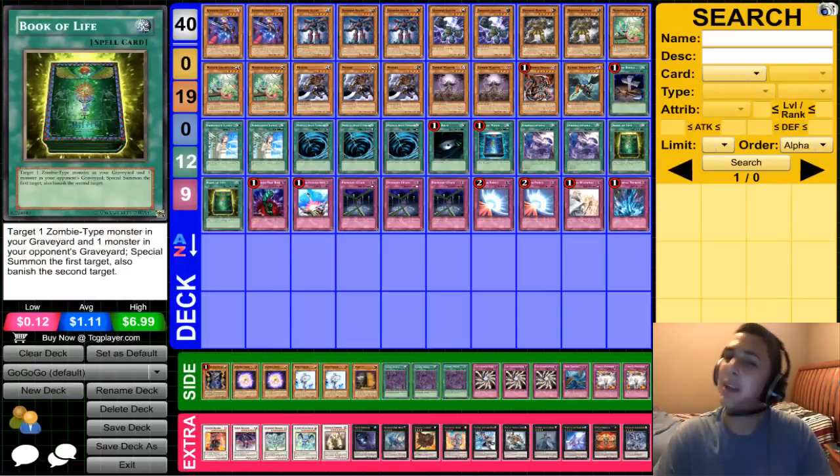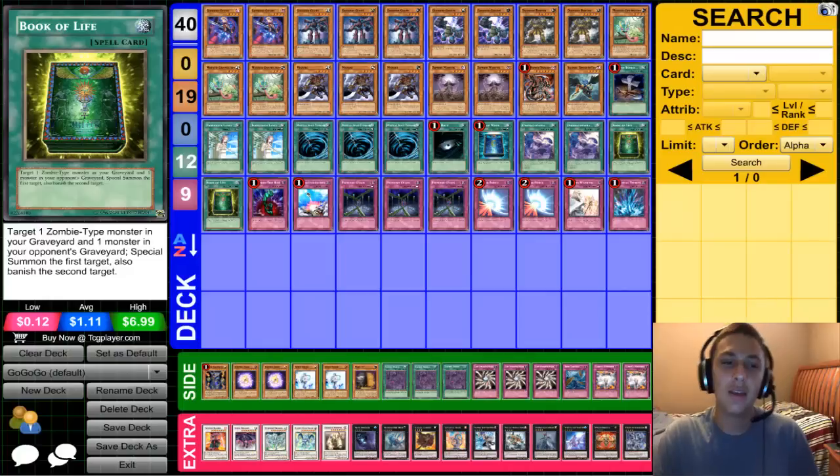You can banish something like Hornet from Inzektors, or something they really need — maybe they only have one spellcaster in the graveyard for Prophecy — and you just destroy them by activating this. It's a very good card, highly recommend it. Traps are just standard.